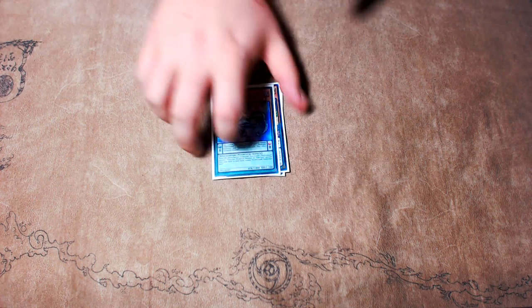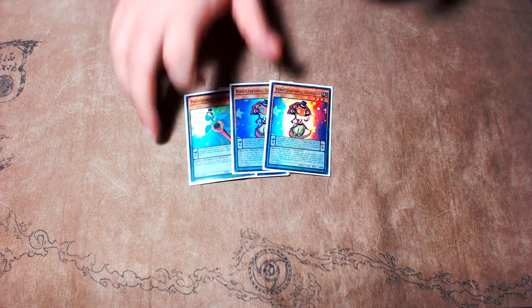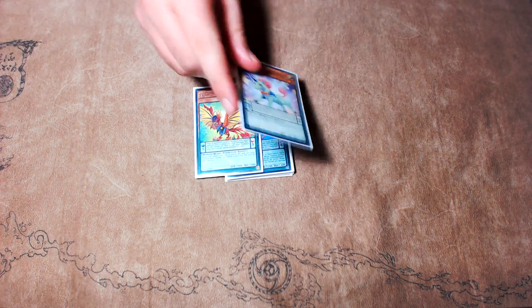One copy of Skullcrabat Joker for the generic strong normal summon and search. One copy of Getertal and two copies of Lizard Draw for the generic Draw 2 play — the Getertal Lizard Draw 2 play that powers you ahead in resources.